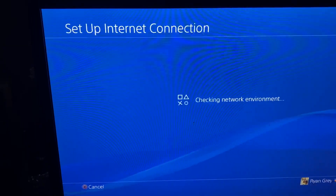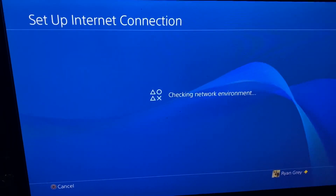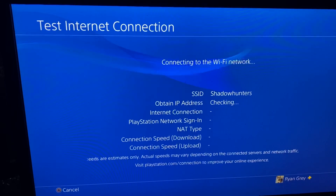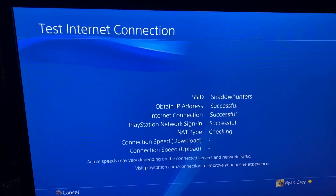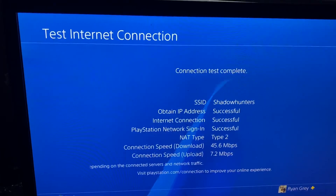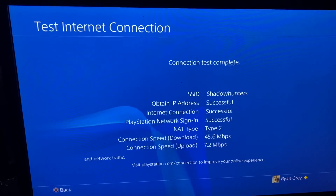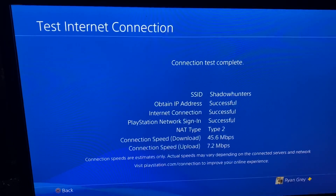The download speed on 2.4GHz comes in at 45.6 Mbps and the upload at 7.2 Mbps — that's not very good, because I actually pay for 300 Mbps internet.